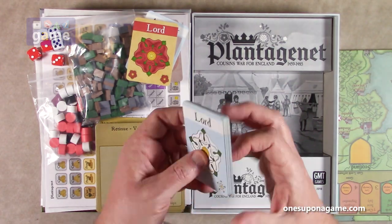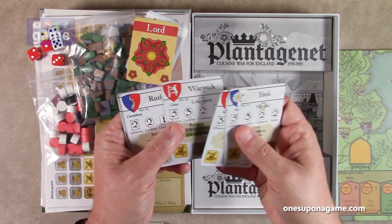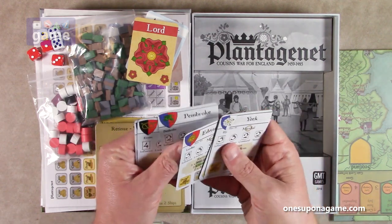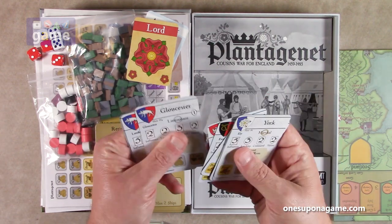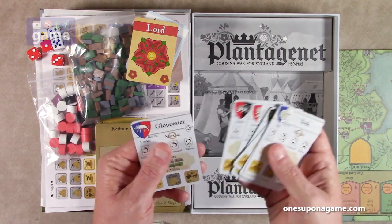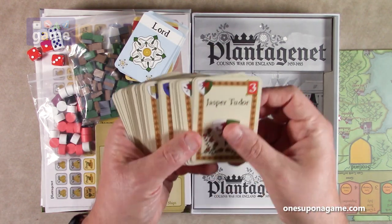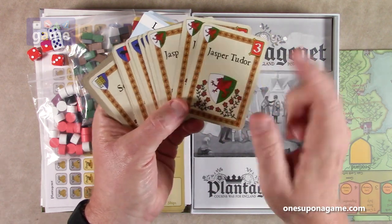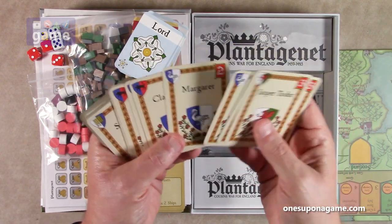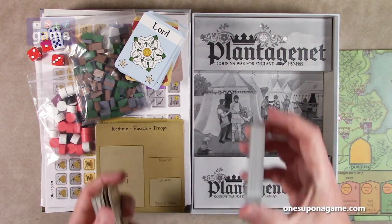For the white side you've got York, March, Salisbury, Warwick, Rutland, Edward IV, Pembroke, Devon, Northumberland, Gloucester, Richard III, Norfolk — with some lords appearing twice as well. So we've got our Lord cards, and then we've got our Command cards which list those lords and allow you to put them in play and control their forces. You get Command decks for each side.